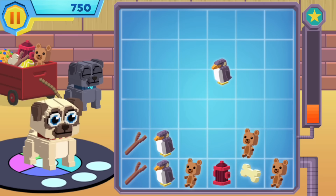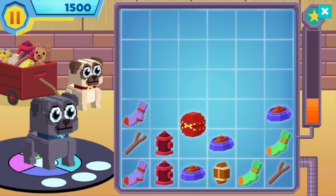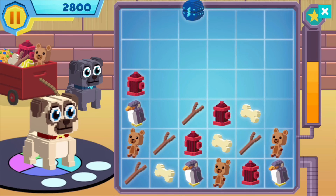Then there's these treasure boxes — red ones and blue ones. When you tap the red ones, they clear out everything to the side. When you tap the blue ones, they clear out everything above or below.